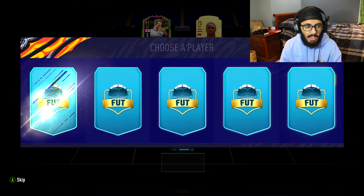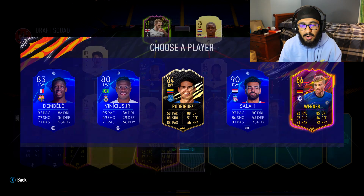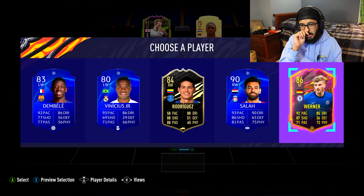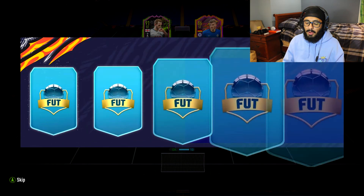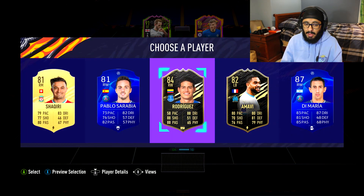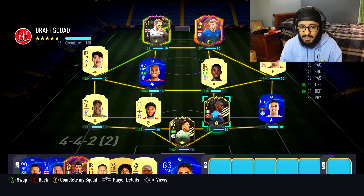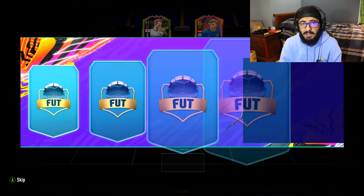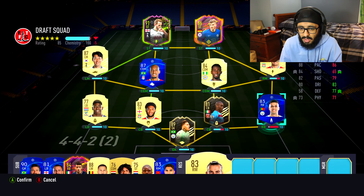Give me Mo Salah - Mo Salah would be nice. Oh! Mo Salah or Werner - what do we need more, a striker or a right winger? I think we need a striker more than a right winger. But if they throw me a TOTW Werner, I just gotta take him. Here we'll take Xherdan Shaqiri - that's pretty nice. Realistically we need a better right midfielder, maybe a better center back too, but this team is already built - I don't see how we can get any better.